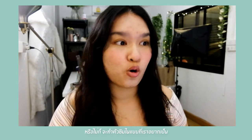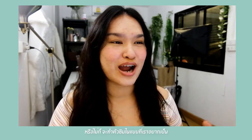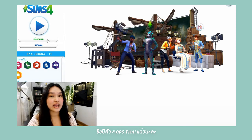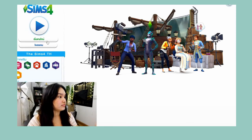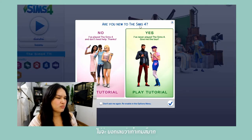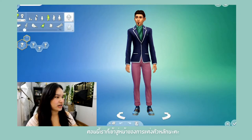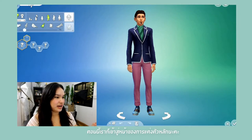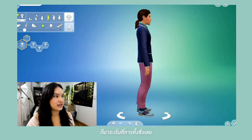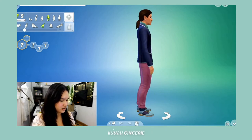Basically I'm gonna show you guys how I create my Sim to look as much like me as possible, or how I want to look. I'm a gamer tonight so let's start. I've already got a mod — this tie version — and we're gonna play the new game. Are you new to The Sims 4? Nope. Okay so starting the screen — it's like a dress-up thing. I'm gonna create the name: Gingerly.